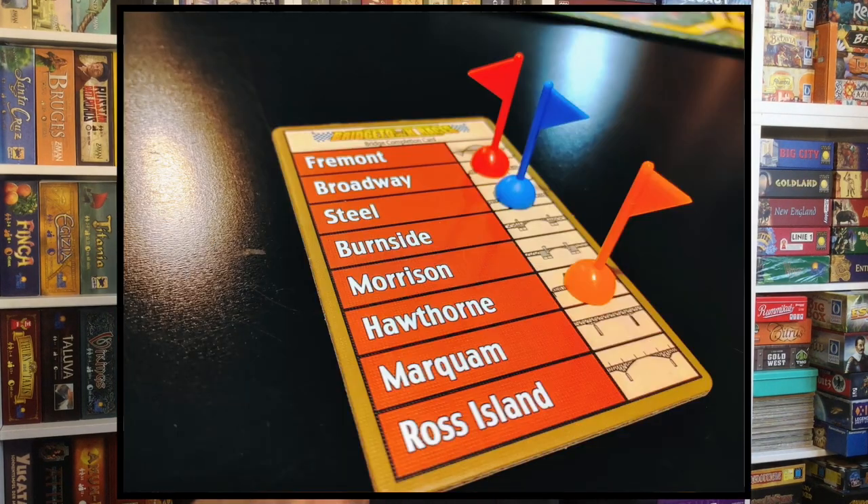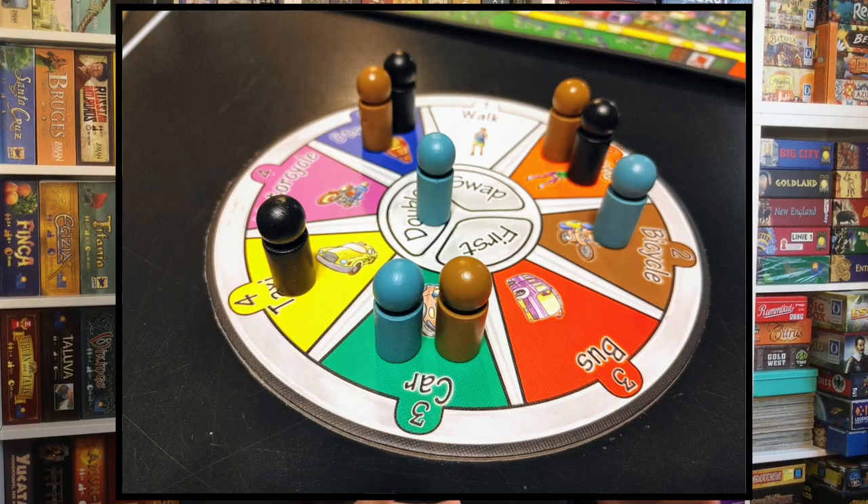Over the course of five rounds, you're going to be trying to collect as many different flags as possible — flags from different bridges and different colored flags. The first player to cross all eight bridges and collect eight flags can win the game. In a five-round game, that's a little bit hard to do. You basically have to just dedicate yourself to doing it from the very beginning, but it's possible. But the main way the game ends is after five rounds, and you look and see who has the most different colored flags. There's a disk which you put to the side of the board, and the disk shows all the forms of transportation that you can take, mostly differentiated by just moving different distances.